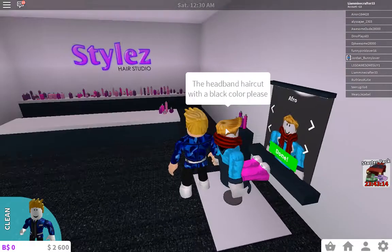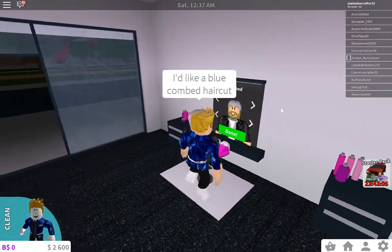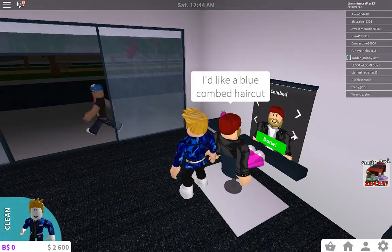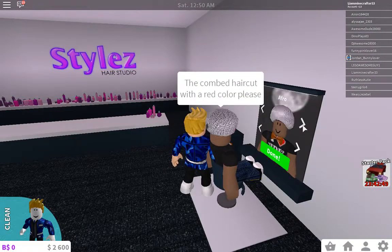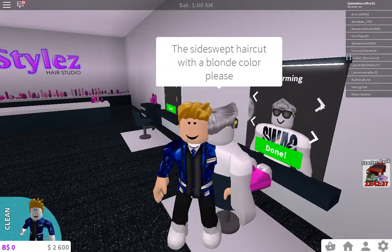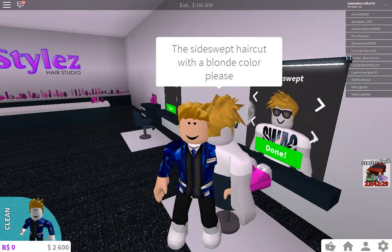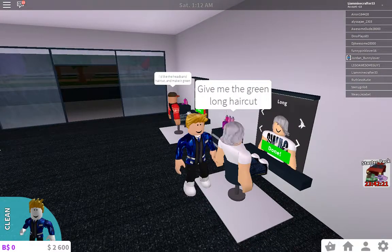You — the headband haircut with the black color. You left! I'd like a blue combed haircut. Let's find combed. There we go. Combed. Blue. Done. Oh my god, there's so many people. Combed haircut, red hair. Done. Next person — I would like a sideswept haircut with a blonde hair color. Sideswept, there we go. I think that's blonde. You next — give me the green long haircut. Let's find green. Done.